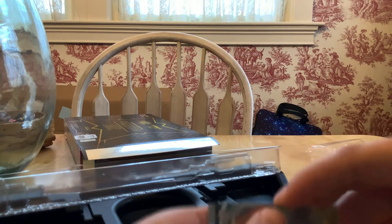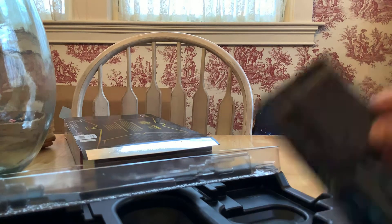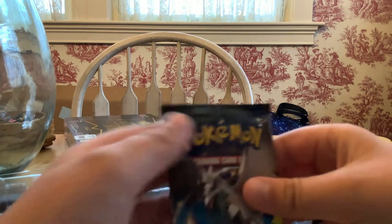Your turn, Dad. You open the back. Oh, Hollow Trainer — I like that. It's a VMAX. Can you see that card? The VMAX. Open another pack. Let's go, yeah, with this card. 300 health.